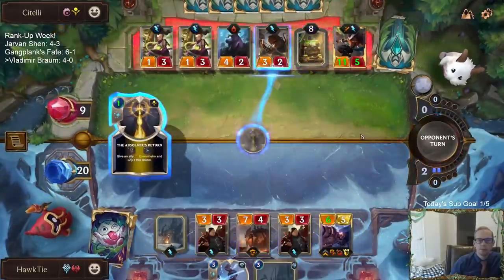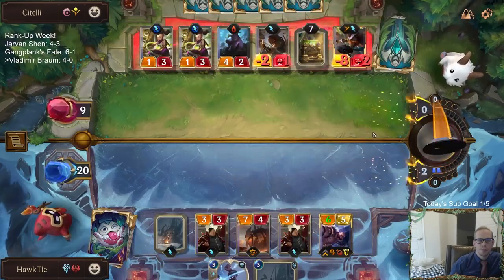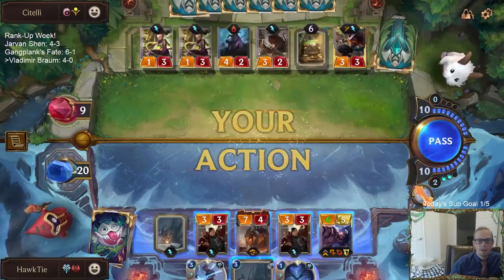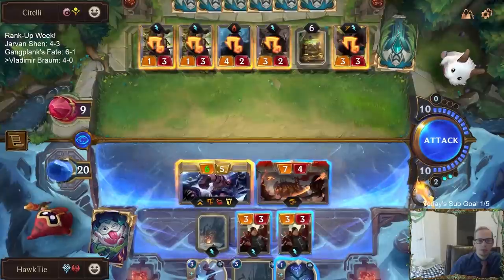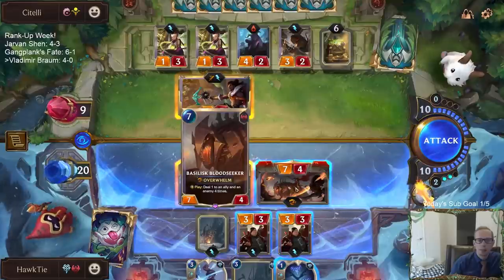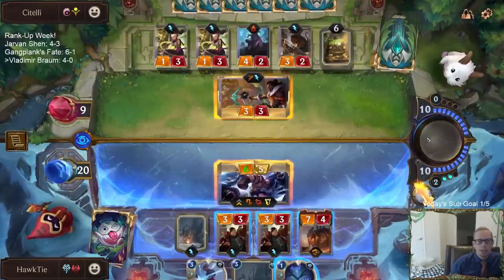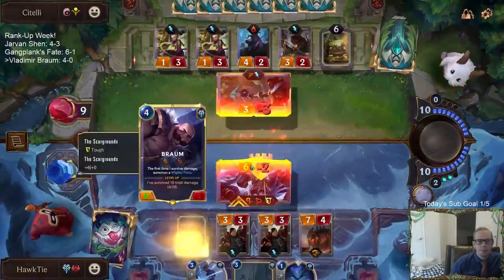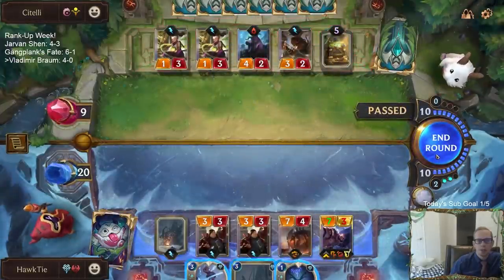Good news, those are all gone. I really should have done the damage on a Crimson Disciple. But then again, the problem has more power now, so it is able to kill that Action.